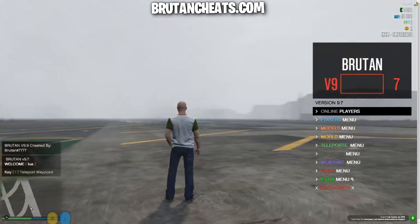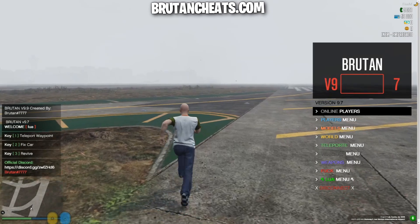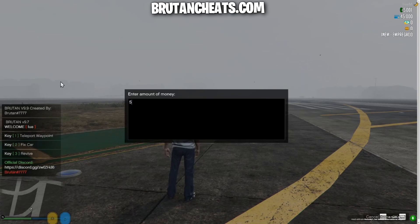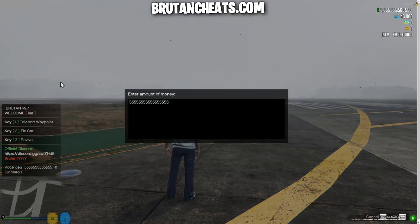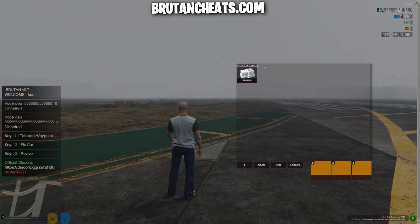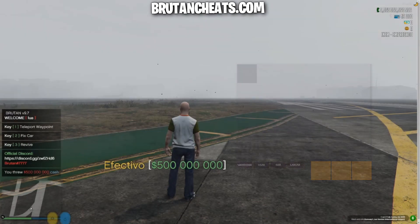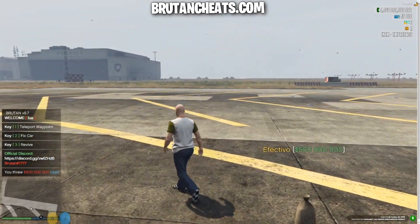Let's go into 9.7 and go into the menu. Go to menu money and choose the money best. Let's pick the amount and as you can see the money are coming in my inventory. Let me try to drop them just to prove you that the money are usable and you can give them to your friends. As you can see the money are usable and your friend can pick them or use them.